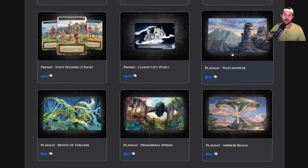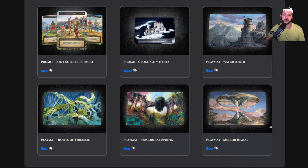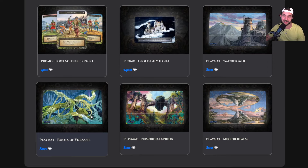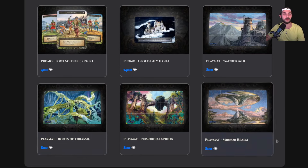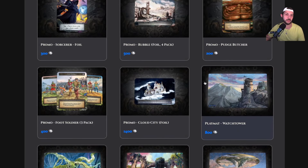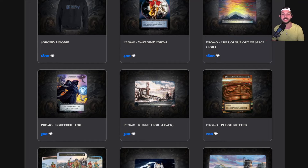I love the art on these play mats and these are ones I'd be willing to play with. If I had to think about my must-haves, I'd love to get a Mirror Realm to actually play on, save the artist series ones as artwork for my office, and I'd love to get a Roots play mat, though I probably only need one. I'll probably get the Mirror Realm for now, and the Cloud City will be a big one I want as well as Color Out of Space.